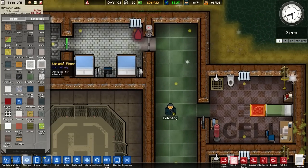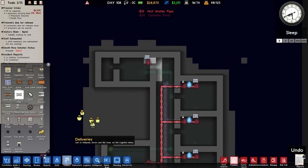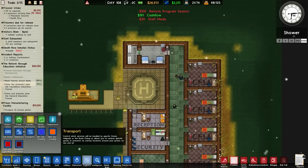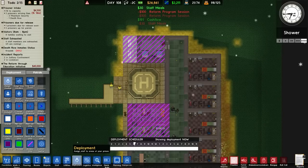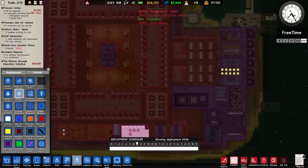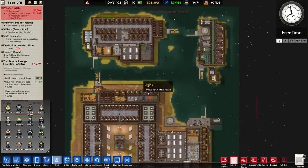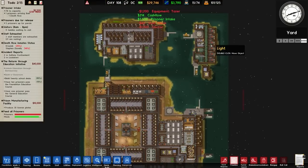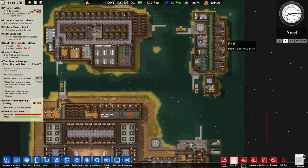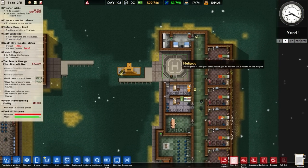Placing a bit more flooring — ceramic tiles there. Hot water goes in and connects up. We also need to connect up that door servo, which should now be done. Over to deployment — we want to assign a doctor there. We currently have eight doctors on staff and seven deployed, so that's one more assigned. It should be bringing in another death row inmate shortly.